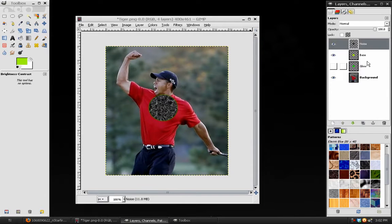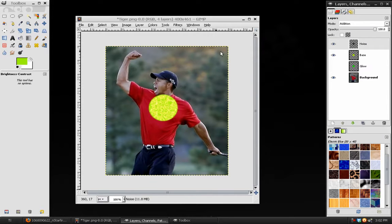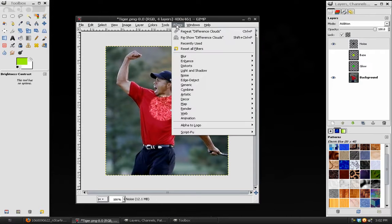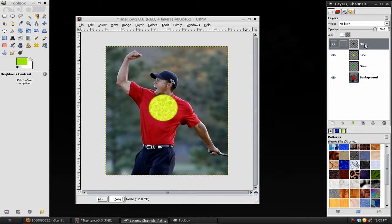Merge these two layers together and set the Blend Mode to Add. On the top layer, lock the Alpha and apply a very small Gaussian Blur of 1. Then take the top Noise layer and merge it down onto the base layer.